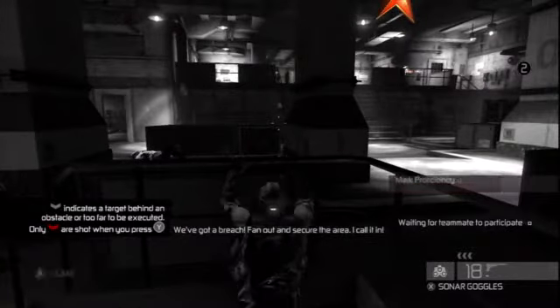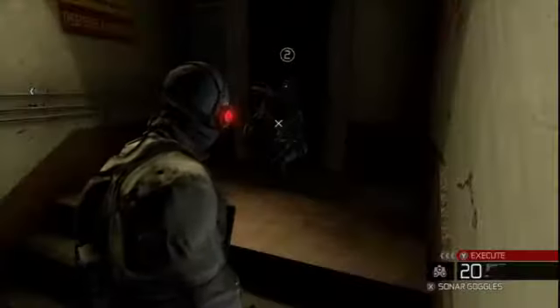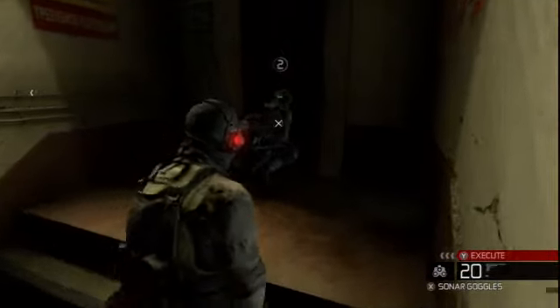Proceed into the office area and locate a GRU Major named Remco. You'll need him to access the High Security Intelligence Archive. Understood. We're on the way.